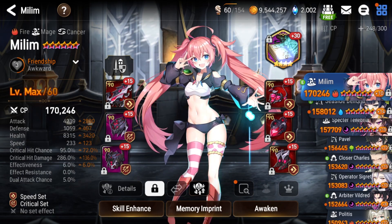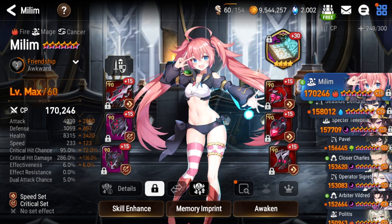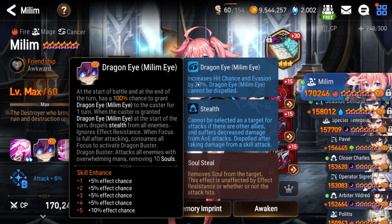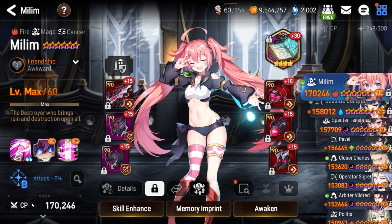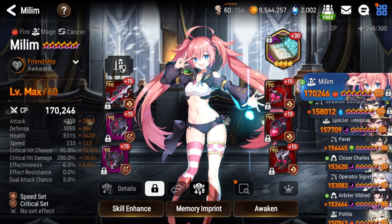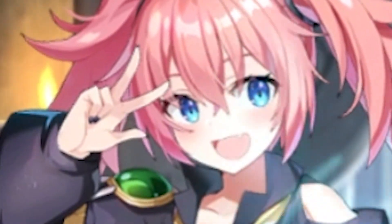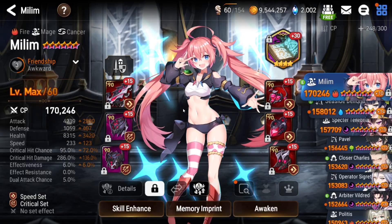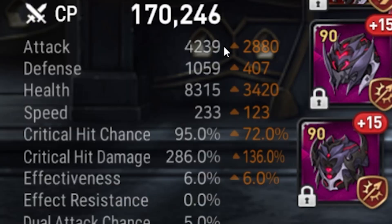But here we have Milim. We've got a book. I want the Dragon Knuckles, but I realized that she just dies if she doesn't evade. Dragon Knuckles doesn't give evasion, so she only has 20 here and she gets an extra 50, so it's about 70. It's like a Rylet evasion after she uses S3, which sucks because it's not gonna evade.